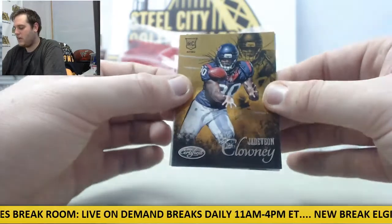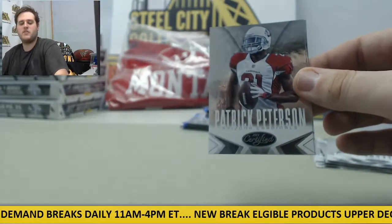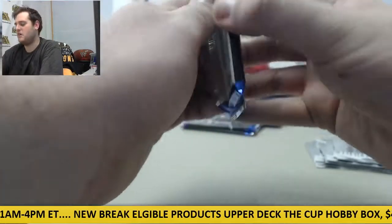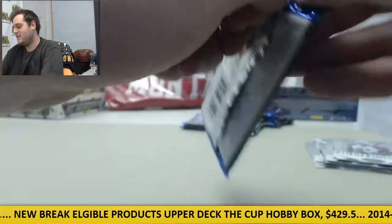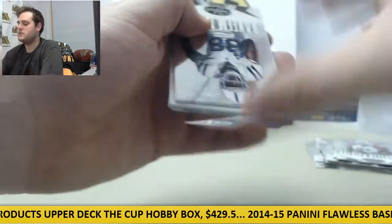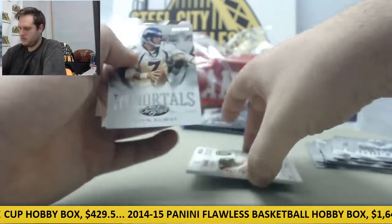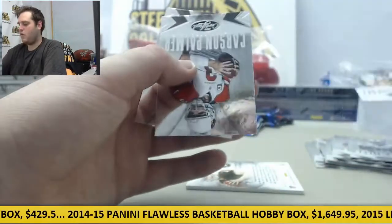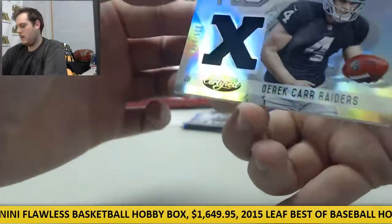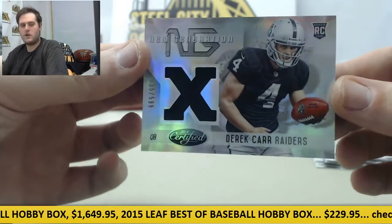Jadeveon Clowney rookie card right here — nice player, rookie retro. I like Jadeveon Clowney, he was just too good in college to not pan out. He was just so fun to watch. Immortals out of 999, Elway. Palmer and Matthews. And out of 599, new generation with a jersey swatch, Derek Carr for the Raiders — Oakland might have a nice quarterback out there with Derek Carr.